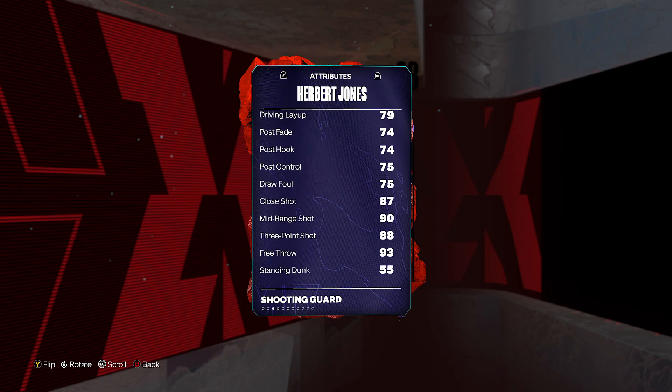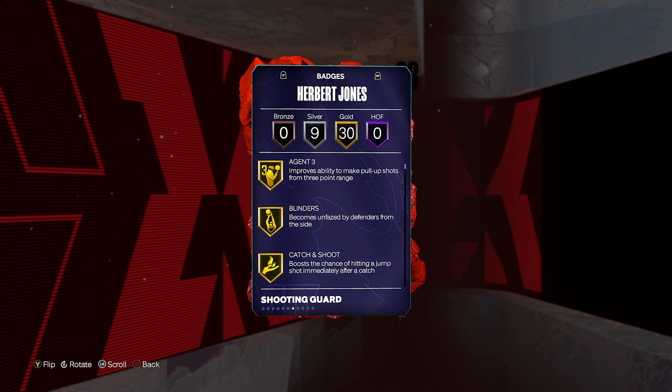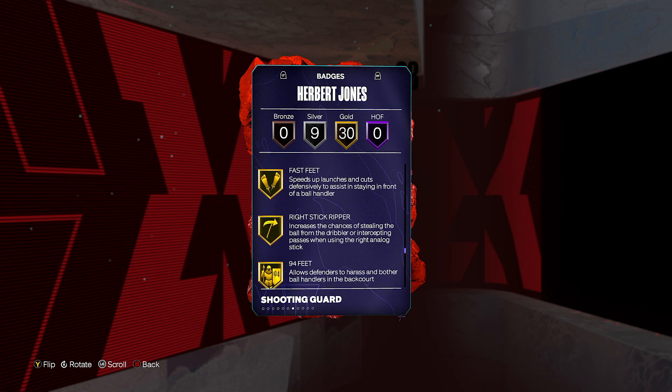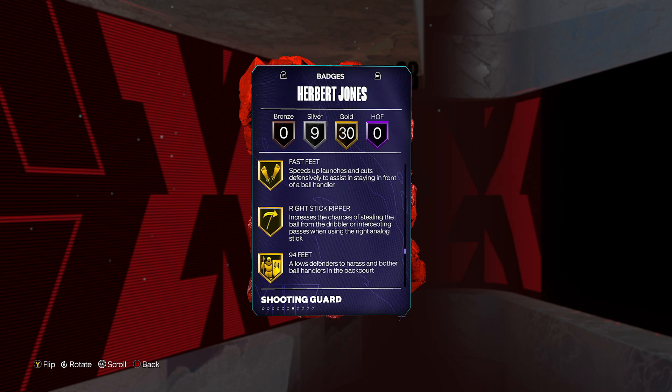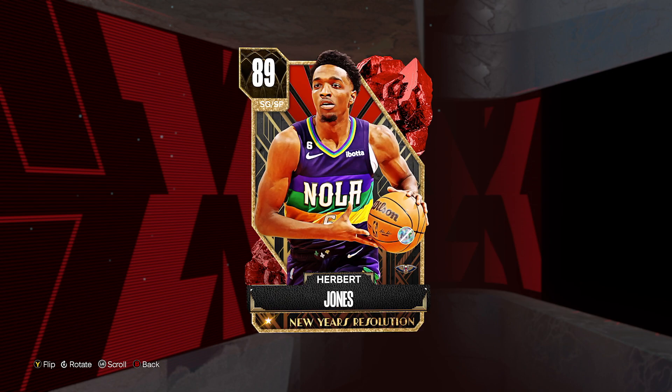Look at Herb Jones: 88 three-ball, great lateral quickness, great perimeter defense, great interior defense, great badge-wise. There are just no flaws in this card. Release-wise, I would say it's not the quickest, but it's smooth, easy to time, easy to green. I've used Herb Jones in plenty of settings and so far I've really enjoyed using the card.